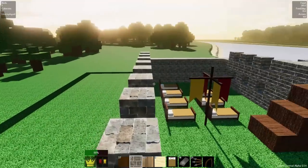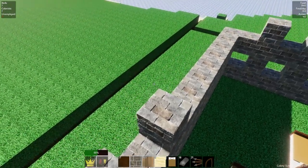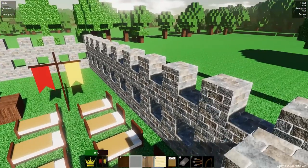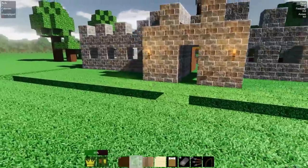That's my ability — the square and then the reinforced square. Those are my — that's the full power of my creativity. All right, we're almost there. I've gotta get a couple more bricks. We're gonna have that done.